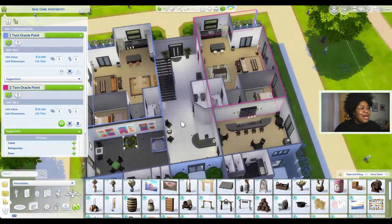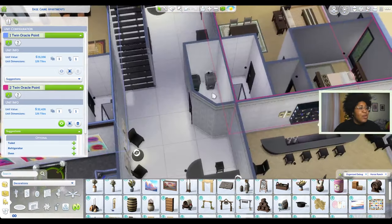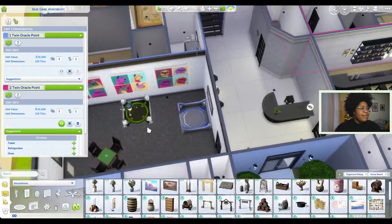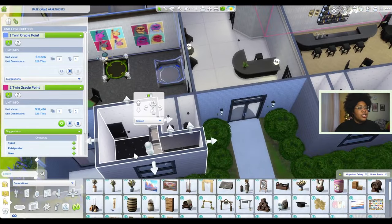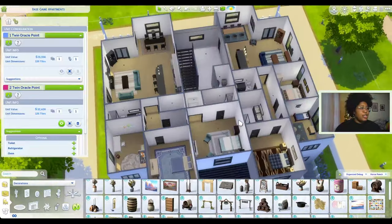For all the other rooms, I think by default they are tagged as shared. When it comes to the trash room, the lobby area, the game room, the party room, and their associated bathrooms, these are all already tagged as shared, so I don't have to do anything there. Let's go upstairs to the units I have upstairs.